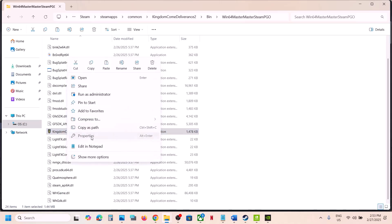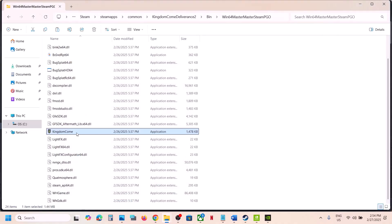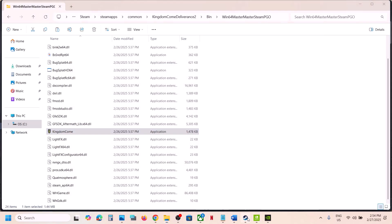If that doesn't work, go back to Properties and also try compatibility modes. Check the compatibility checkbox, go to the Compatibility tab, and try selecting Windows 8 — hit Apply, click OK, and test. If still not working, try Windows 7. If still not working, try checking 'Disable full screen optimizations,' hit Apply, click OK, and launch the game. If none of these work, uncheck all those boxes, hit Apply, click OK, and follow the next step.